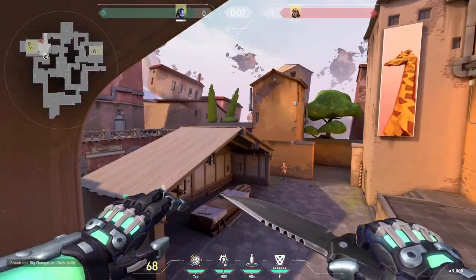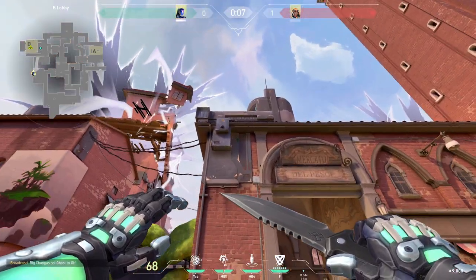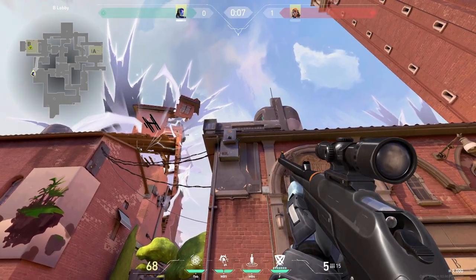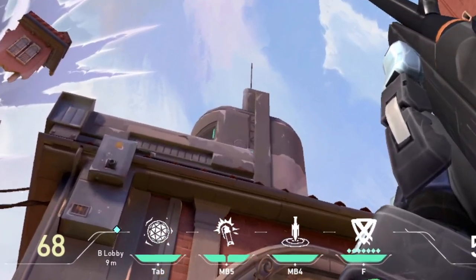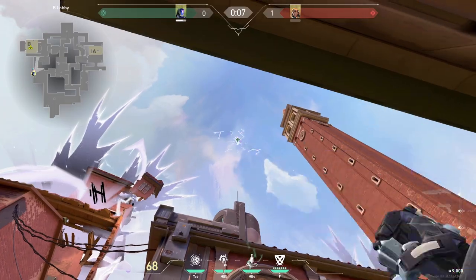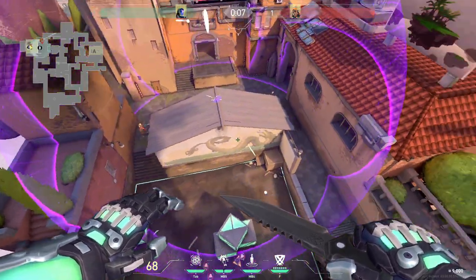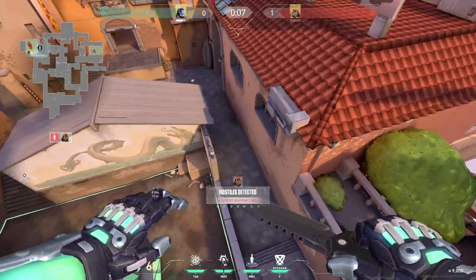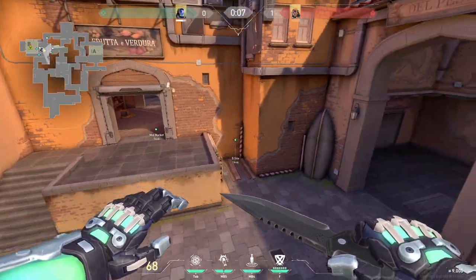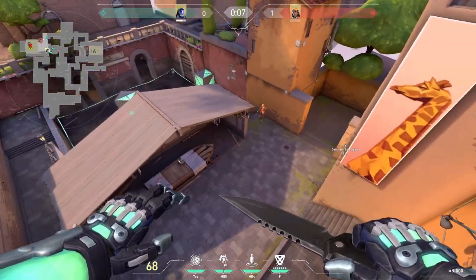One of the best knives I found on B is this one. You just simply stand in this corner, use your hotline, and place it at this corner right here on this box, with the right tip of it. Then simply throw it and it's going to land perfectly right here on top, uncovering anyone who is on stairs, backside, or here in this line, or even under here. It doesn't spot these three corners, but it still gets you a lot of information and works pretty well.